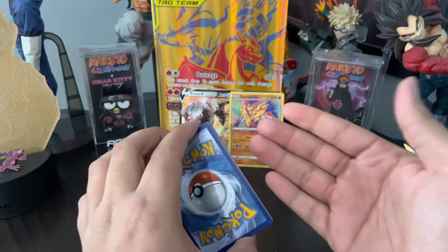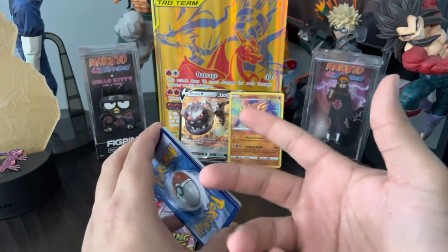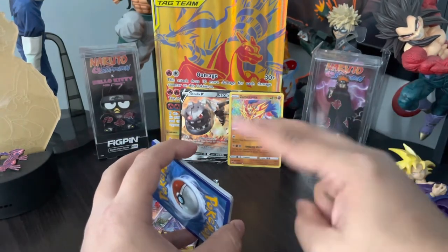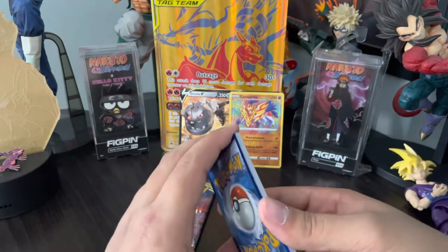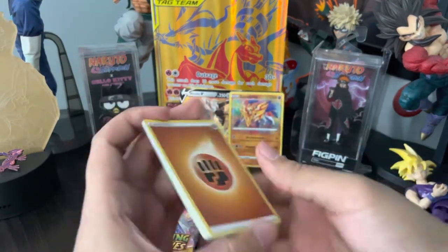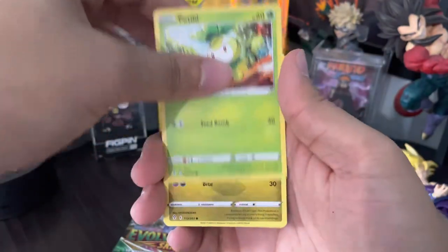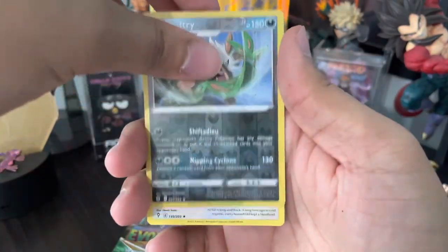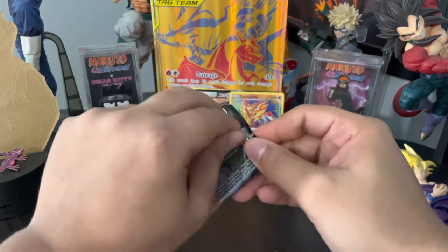I've got to figure out what else to open — I'm running out of product. If you guys have any suggestions, let me know in the comments or on my TikTok at PokeJulian. Let me know what you want to see opened. Alright — leaf energy, Oddish, ground energy, Stormy Mountains, Shelgon, Sawk, Petilil, Dino, Teddiursa, Phobetor, Hoppip, Shifttree reverse, and Stoutland non-holographic rare.